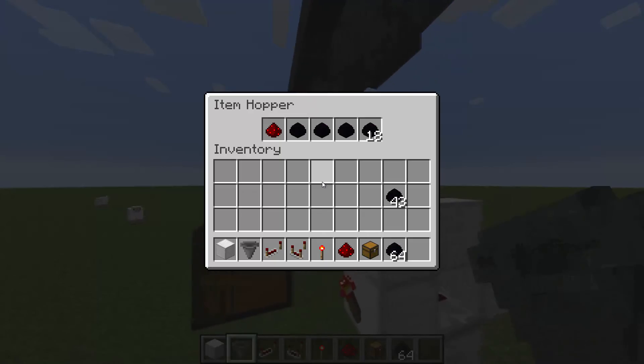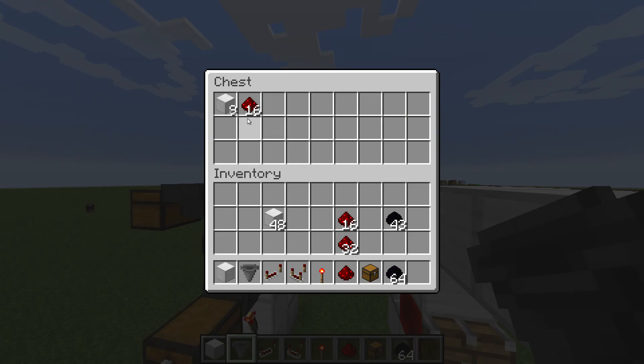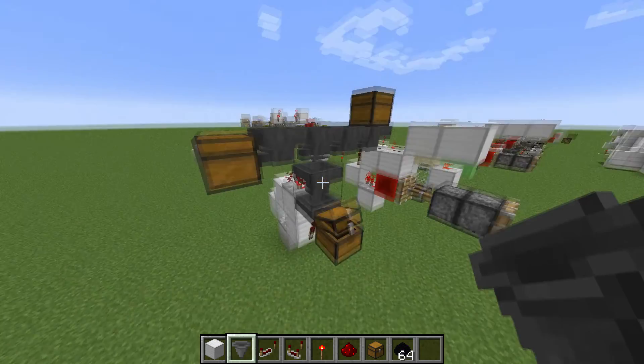As you can see, the sorting cell right here is programmed for redstone. If we put in just 16 iron blocks and 16 redstone, the iron blocks will all end up right over here — 16 iron blocks — and the redstone will end up down here.